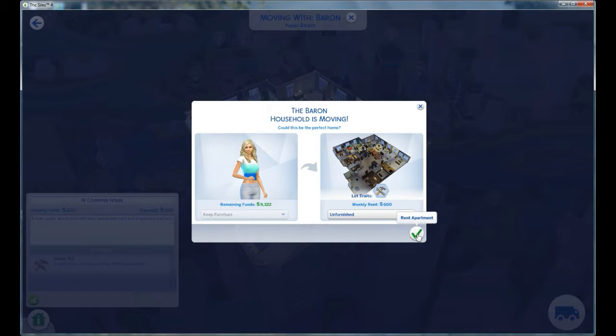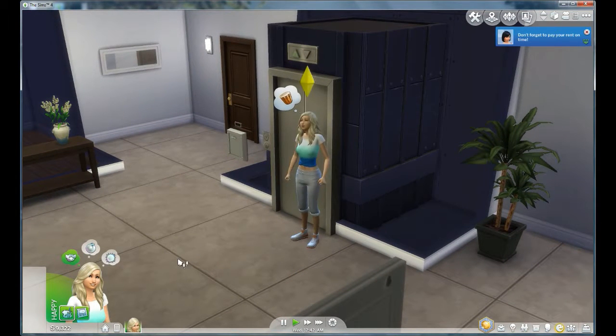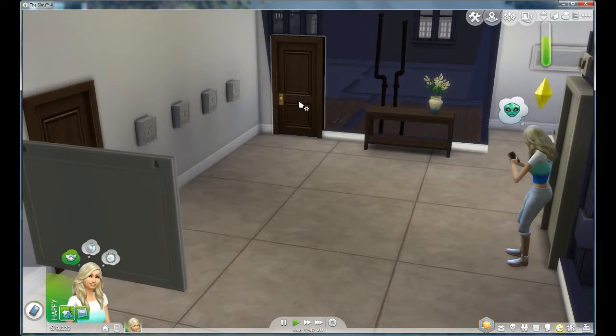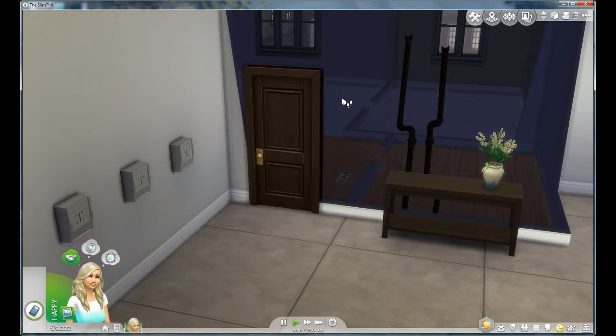So with the leftover money we can probably buy a toilet and fridge and stuff like that — things that would normally come with an apartment, like a toilet; you can't really move that from an apartment. Alright — oh, look how excited she is! Her first home! Which is hers — this one. All right, let's go into our apartment.